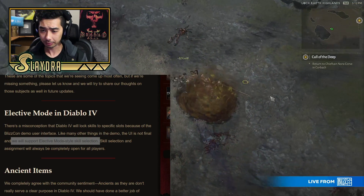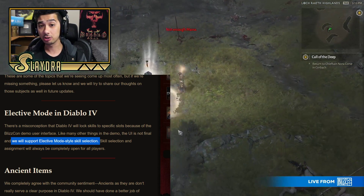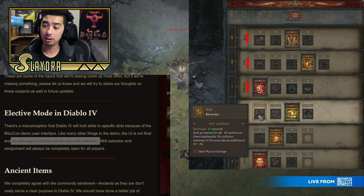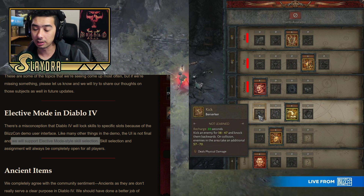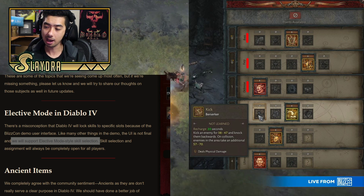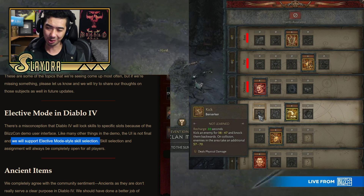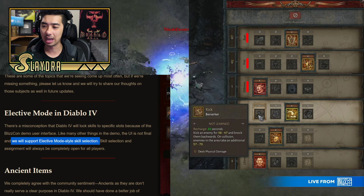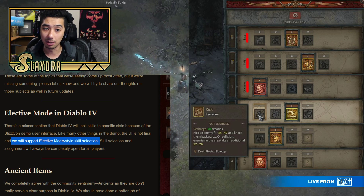Another thing to cover is the elective mode system in Diablo 4, which was posted about a few times. I did mention in one of my Diablo videos that elective mode will be a thing. To explain what people were complaining about — there's a screenshot showing categories: defensive, fury, and basic. Some people worried it was like Diablo 3 where without elective mode you'd be forced to choose one from each category. This is not the case with Diablo 4 — you will be able to select multiple from one specific section. It's basically for newer players, but it's a mode you'll just have to tick on, just like in Diablo 3.